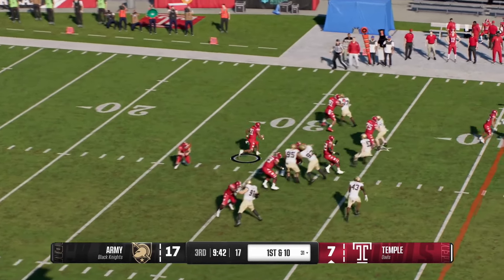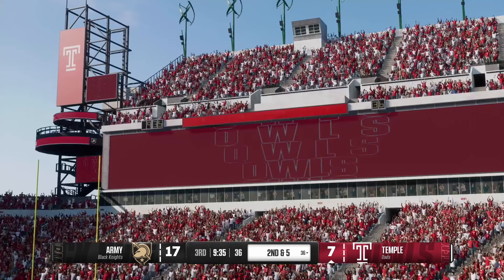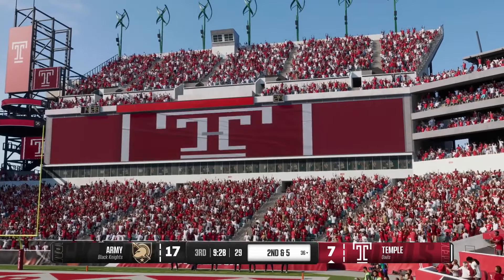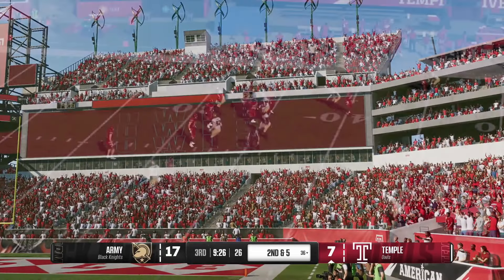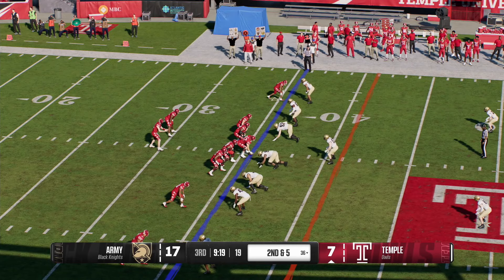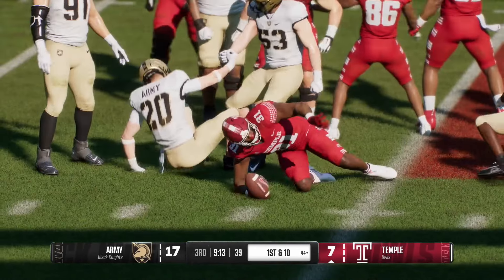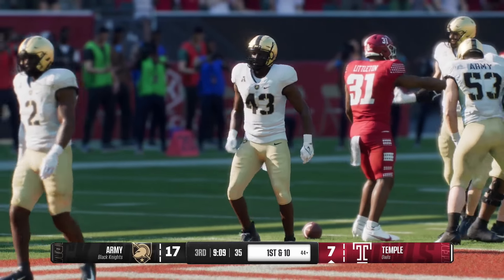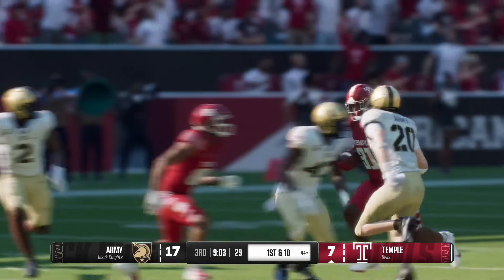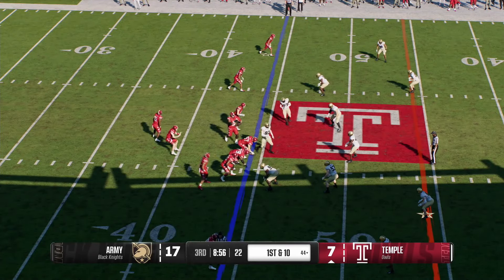Temple takes over and the offense will return to the field. That last drive won't go on the highlight reel after ending in a punt — they'd like to be more productive. This offense has to be a little more balanced; find balance between the run and working in the pass. It just takes one play to get this thing picked up and going. The owls are in the hurry up — from the shotgun, the handoff to the back and he gets it to the 44-yard line, first down! Really good job by the running back understanding where his hole is — go hit it, get the first down, don't mess around. From the 44-yard line the offense snaps it on first down.